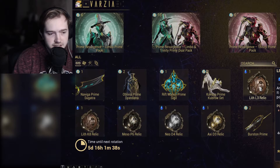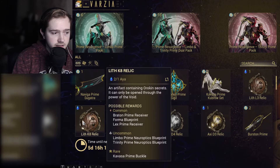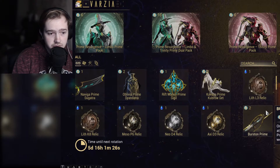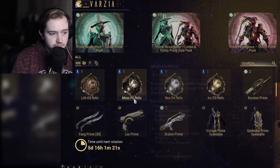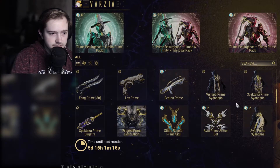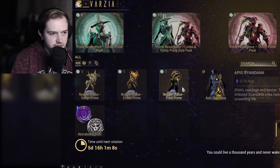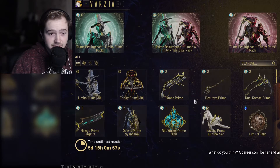These are the relics that are going to allow you to get all of these weapons and sets for Limbo and Trinity and the weapons as well. You've got the Lith L3, Lith K8, Meso P6, Neo D4, Axie D3 — those are the vaulted relics that have come back for this week. The weapons set is Burst and Prime, Fang Prime, Legs Prime and Bratton Prime. These are still the Twitch Prime stuff that you can still get for Regal Aya and the same decorative stuff. So that's the event shop this week.